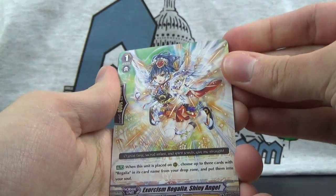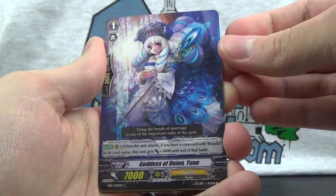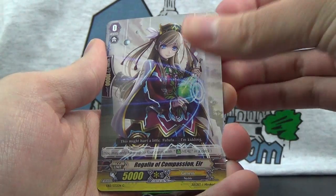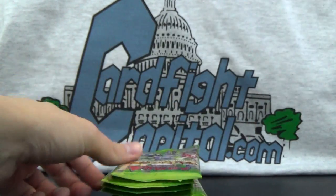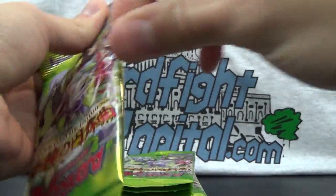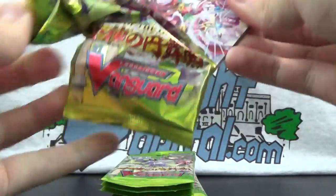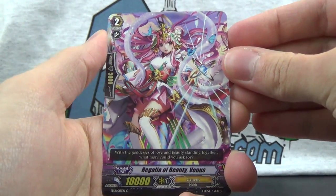Trying to keep the video a reasonable length. Pack 4: Exorcism Regalia Shiny Angel, Goddess of Union Juno, Fancy Monkey, Regalia of Compassion Ayr, and Regalia of Fate Norn. I'm trying to do the tear-open method instead of using scissors like in many previous videos, but I guess it's going okay.